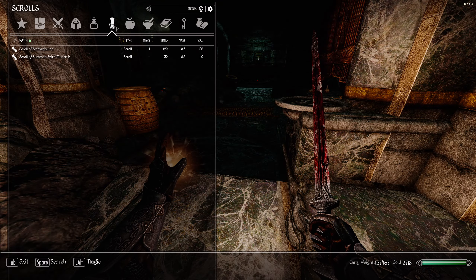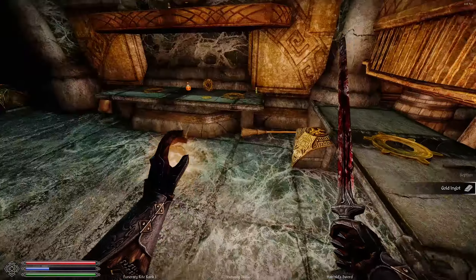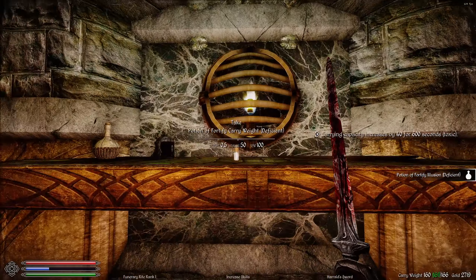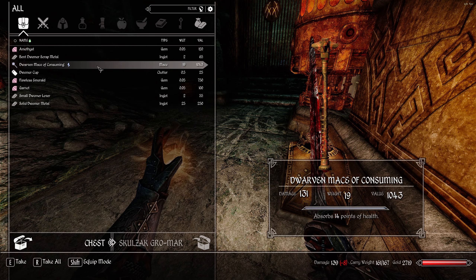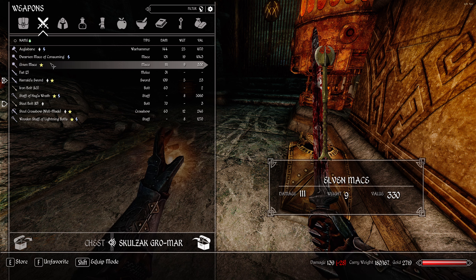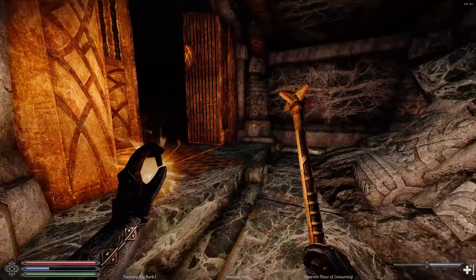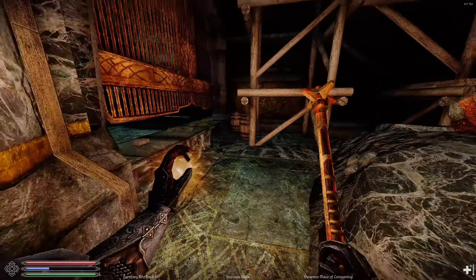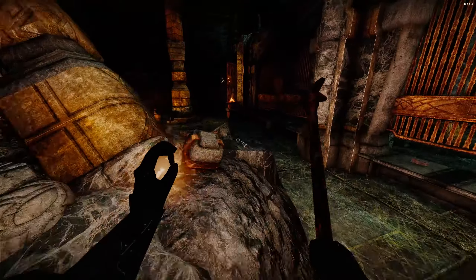I should have bought more scrolls of Knock — I'll probably come back here with some. Without the knock scrolls you only get a couple of chests. Now that's actually really good — since we're going maces, let's compare: that's 131 versus 139. But these guys have pretty good slash resistance so I think the mace will be better. The enchantment absorb health is pretty good too.